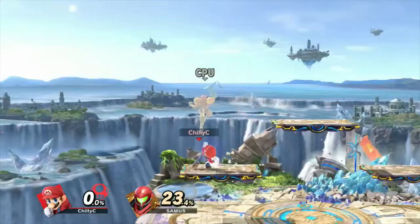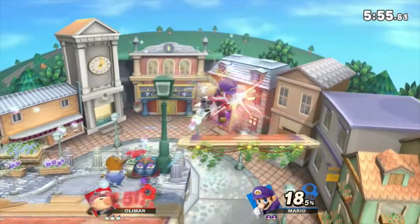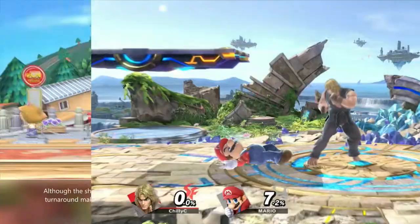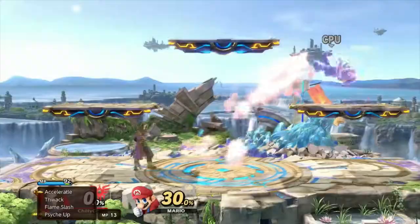Because this is a large character game, there are characters who may seem like they fall into one category but actually require another due to how they function. Although the Shotos — Ryu and Ken — are relatively slow on the ground, they have a ton of good anti-airs and auto-turnaround, making it really difficult to cross up their shield and pressure them safely, so patient play is a better style for them. And although characters like Ike and Hero have their range to wall out Mario — which would usually require more patient play — the speed of their moves and dash, and the fact that Hero can set up with buffs, would require more aggressive play.